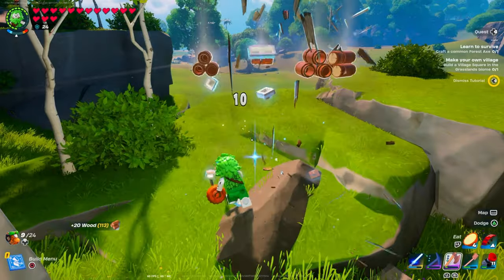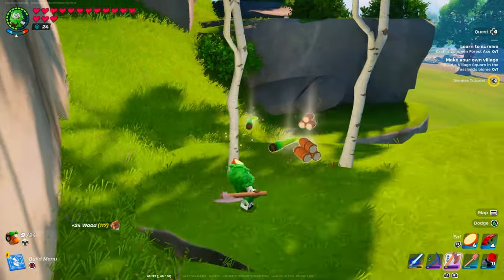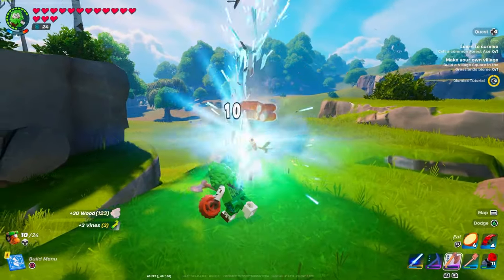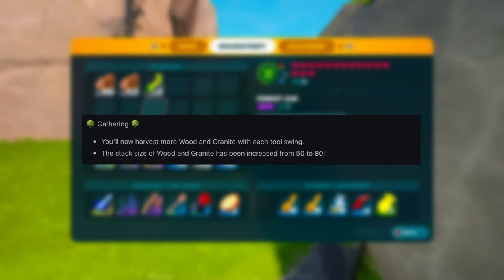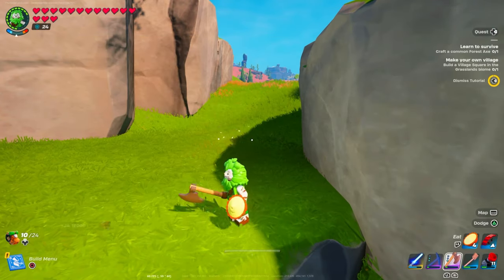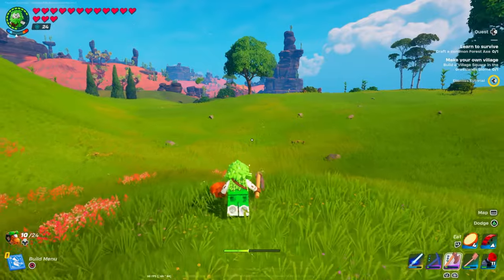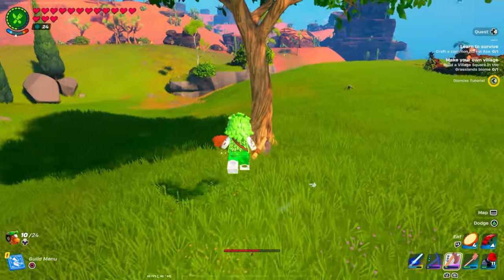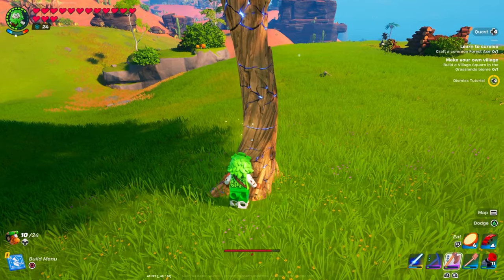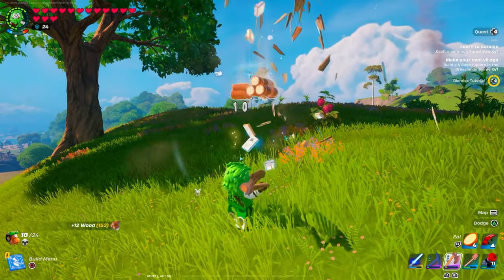While we're dropping down trees and collecting more wood, this would actually be a great time to talk about the brand new update that came to Lego Fortnite this past week. Now instead of only being able to carry 50 wood in your inventory at a time, they increased it from 50 all the way to 80. You're going to be able to consolidate a lot of your inventory, save space in your chests, and carry a lot more wood.